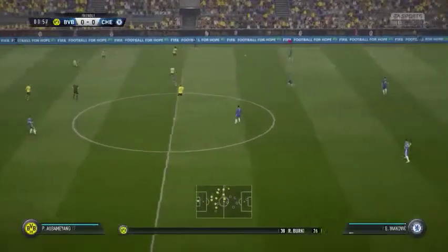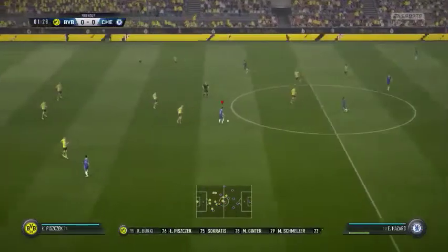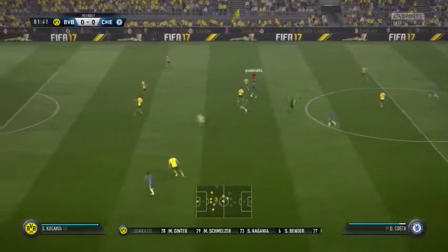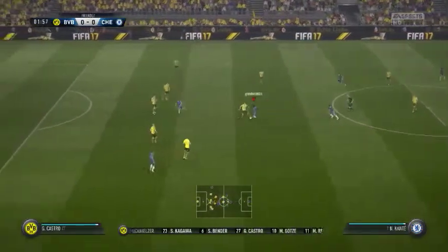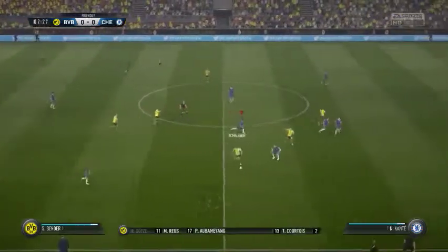This is the Borussia Dortmund line-up. Roman Bidensfella starts in goal. Socrates Papastopoulos starts with Matthias Ginter as the centre-backs. Marco Reus plays with Christian Pulisic out wide, and they just go with the one striker up front.